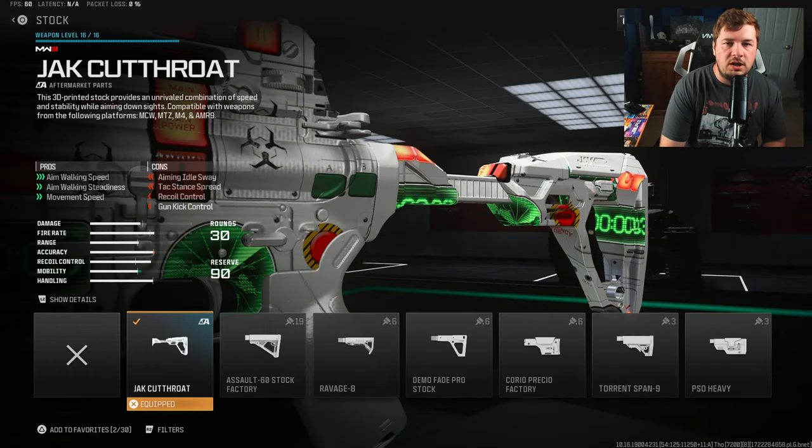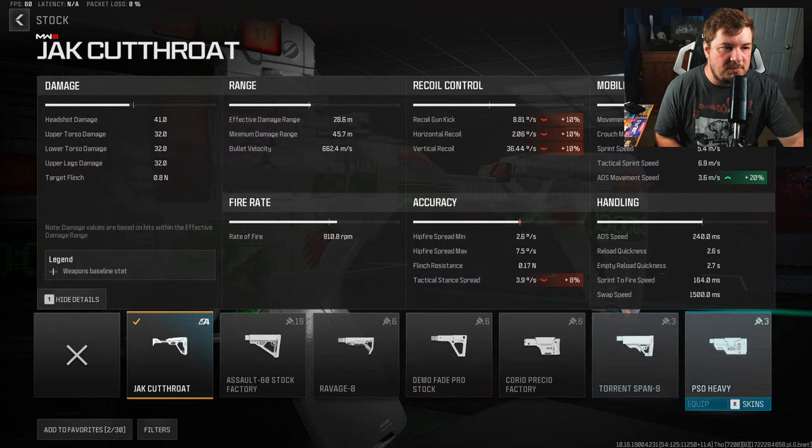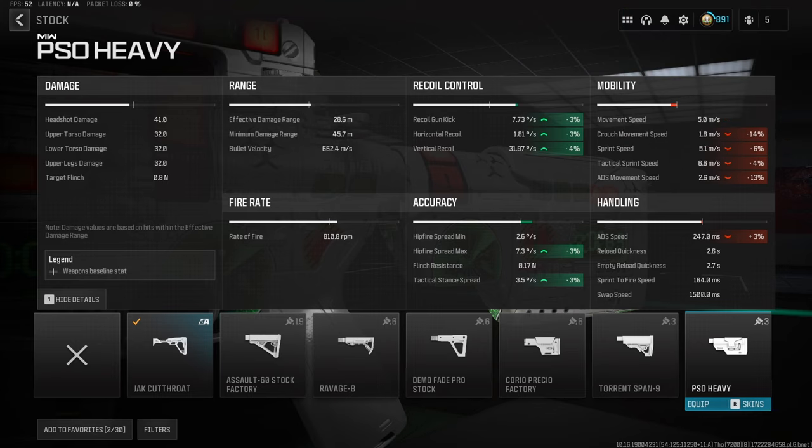The next attachment targets mobility with the Jack Cutthroat stock, which gives you a large increase to aim walking speed, aim walking steadiness, and overall movement speed. It does sacrifice a bit of recoil control, but as you saw the Jack Patriot kit gained a ton, so sacrificing a bit here really isn't a massive deal for all that's being gained with the Jack Cutthroat stock.